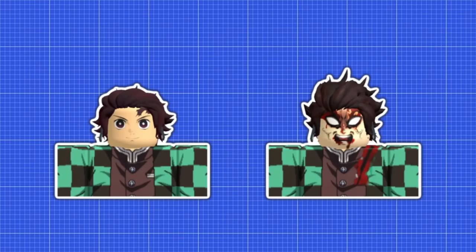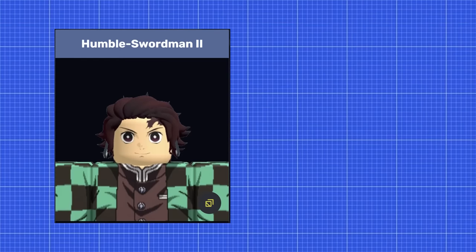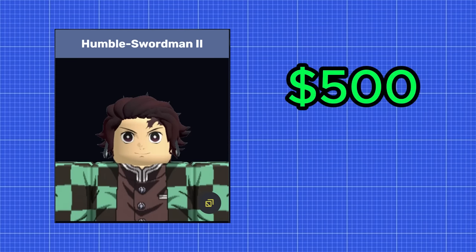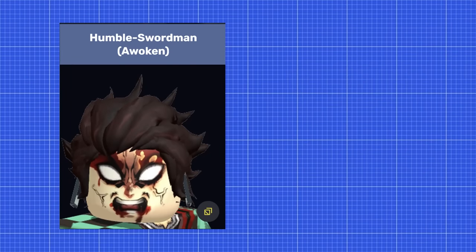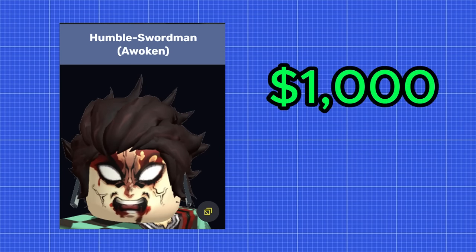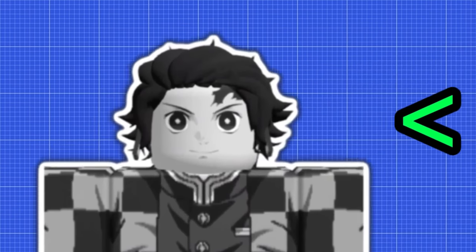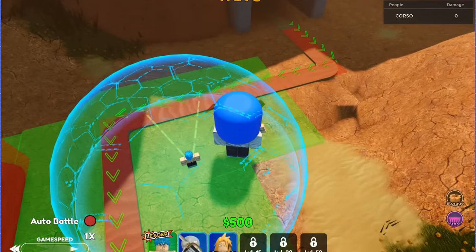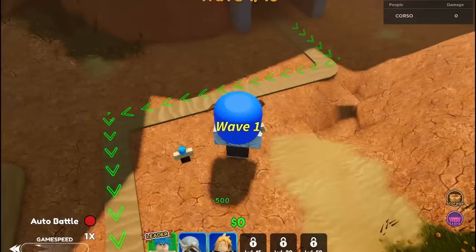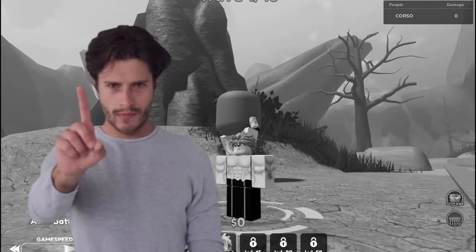Why this matters is that in every single case, the seven-star towers are so much better than the one-star units. For example, a one-star humble swordsman 2 costs 500 cash to place and has a DPS of 833.33. In comparison, a seven-star awoken humble swordsman costs 1,000 cash to place and has a DPS of 5,428.57 when accounting for its damage over time. That is ridiculously better value and makes a one-star tower entirely useless. The rarer, harder-to-get version is objectively better, so essentially All-Star Tower Defense isn't a strategy game — it's a game solely revolving around who can grind for the best towers. This is not how a tower defense game is meant to be played.